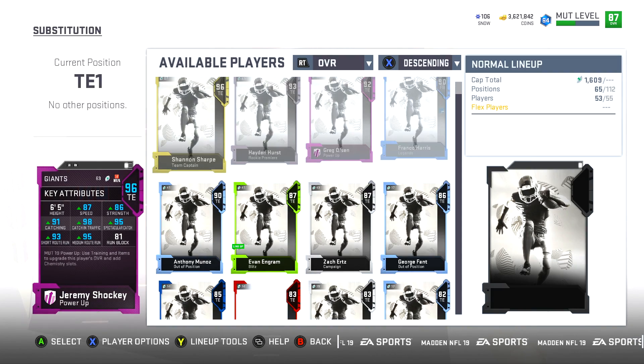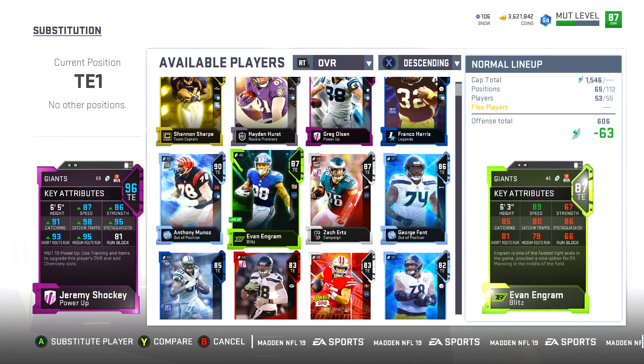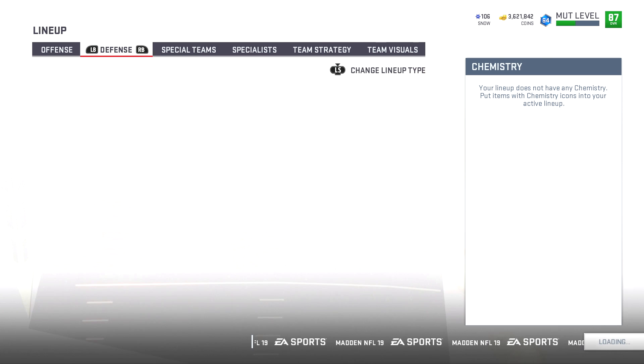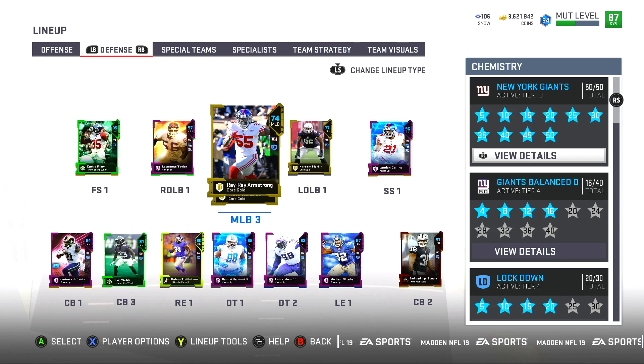We have Jeremy Shockey and Evan Ingram at the tight end spots. The offensive line leaves a lot to be desired. The Giants have not had great offensive linemen come through the last couple of years, so as a result we still have Eric Flowers on right tackle because there's no other Giant to put in that position.